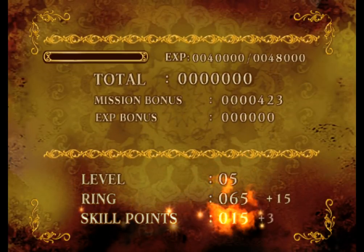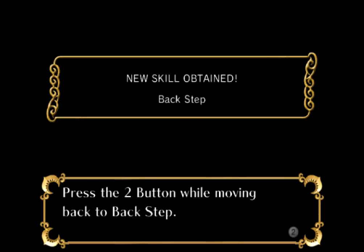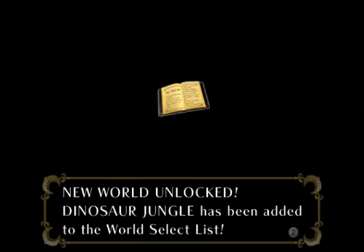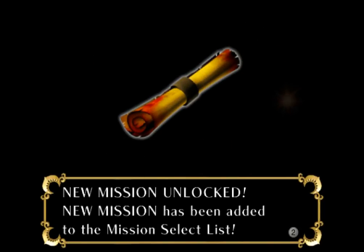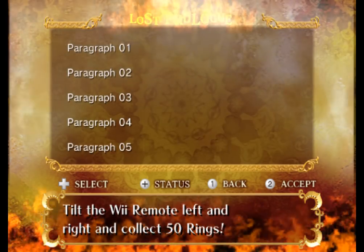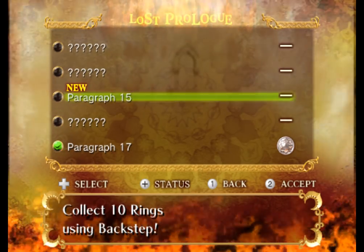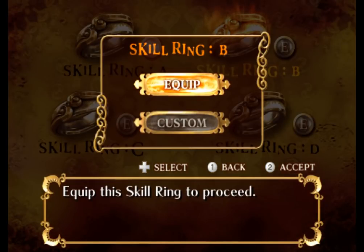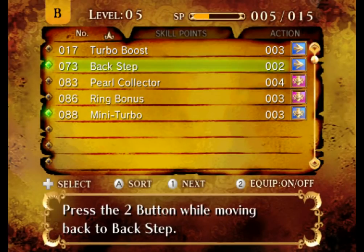Hey! Look at that. You got a ring count? 65. Whoa! I'm moving back to back step. Why would I ever use that? Dinosaur Jungle? But I'm not done with Sand Oasis. All right, we gotta go here first. I unlocked - probably the back step. Collect 10 rings using back step. Alright, this is my stuff I put for missions - kind of a ring that I'm never gonna use ever, otherwise I'm pretty sure.